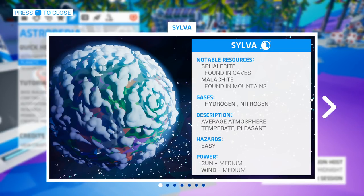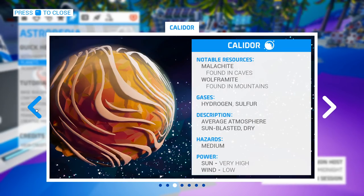The planets have also been updated. You no longer have the primary and secondary resources — it now tells you where the resources are located, making the description of each planet a lot more useful.